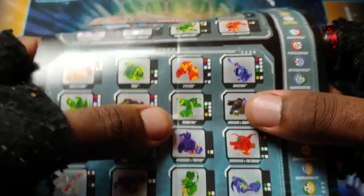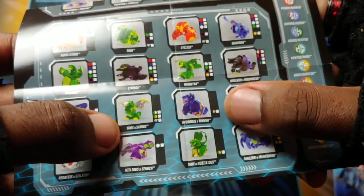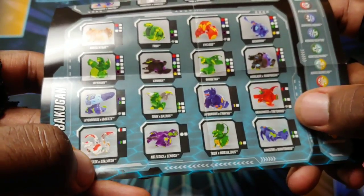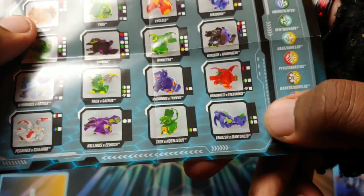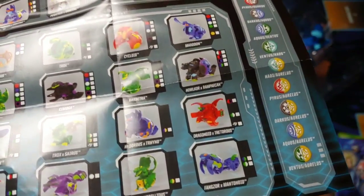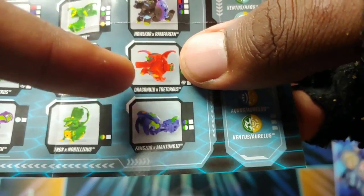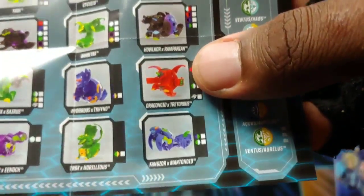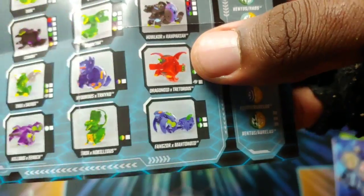Also showing Auxilator, Cycloid, Maxodon, Raya Reizu, Moga in Darkest Barbatra, Howlcore and Ramparion, Hydrus and Batrix, Trox and Cyrus, Hydrus and Trino, Drago and Treteris, Pegatrix and Gilator, Nilius and Enoch, Trox and Nobilius, and Fangzor and Mantanoid — you can see how they both combine together. And Drago and Treteris — am I the only one that thinks that design looks so much like Leonidas from the old Bakugan game? The arms, the head, the wings, the legs — maybe they paid homage to Leonidas.